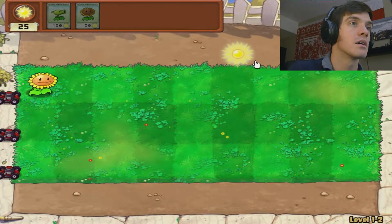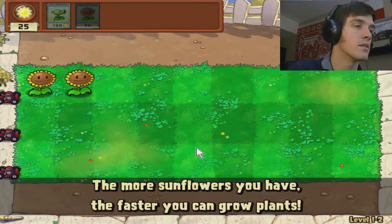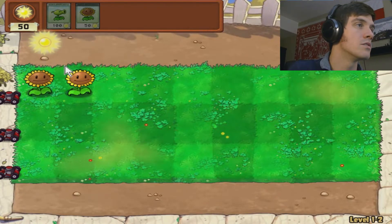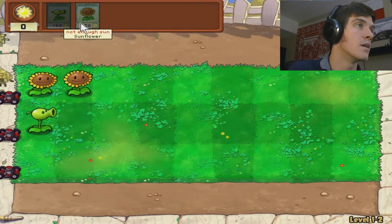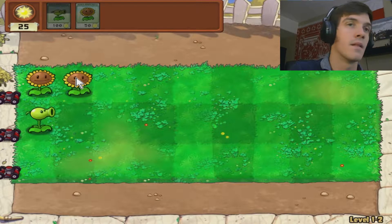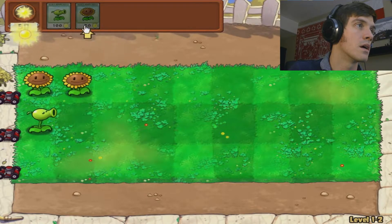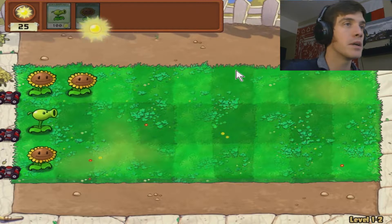Come on, give me some more sun. Here we go, little sun dude. Oh, another sunflower — okay. Sun, give me more sun. No, I don't want more sunflowers, I want a pea shooter. Here come the zombies. I'll put him back here so I can protect him a little bit better.